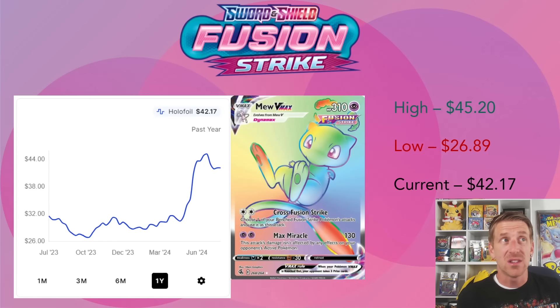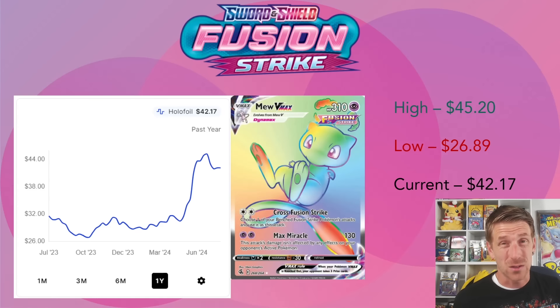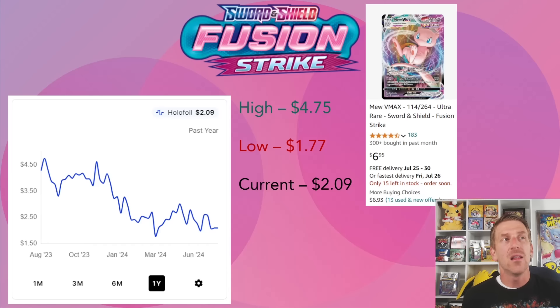The Mew V Max rainbow rare is following a similar pattern - it leveled off a bit after jumping to about $45.20 in mid-June. We saw a lot of rainbow rares see big growth, including the Lugia V Star, Giratina V Star, and Blaziken V Max from Chilling Reign going absolutely nuts. This one's one-year low was $26.89 in October 2023, stayed relatively flat until June 2024, exploded, and has now backed off a little.